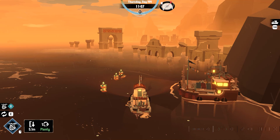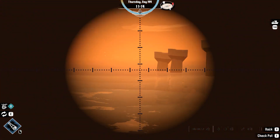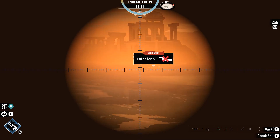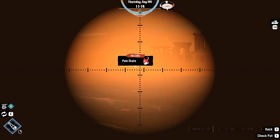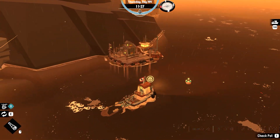Now we lower the net and look for the fish via spyglass, because if we get close, we will probably die. I need to change my fishing gear as well so it's actually going to be able to catch the things here.